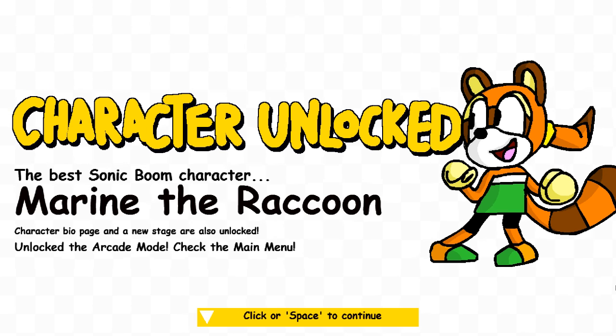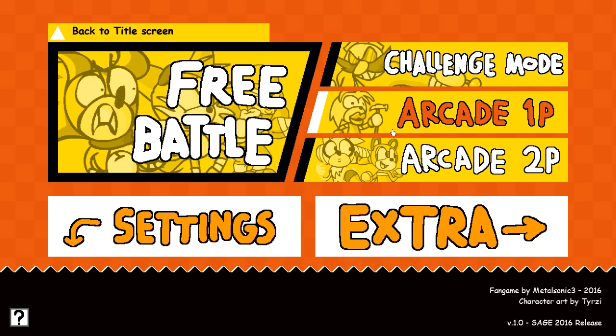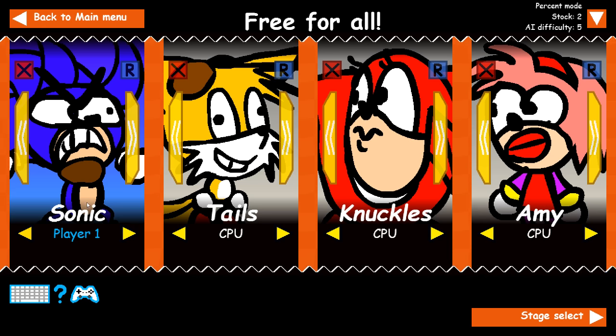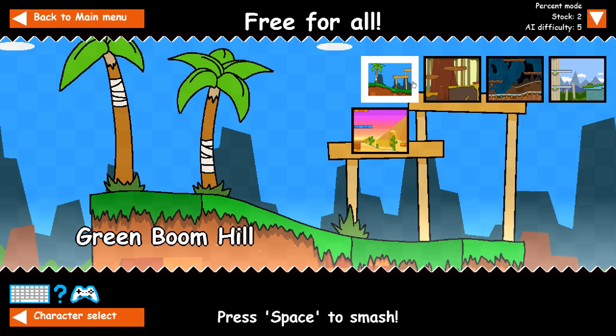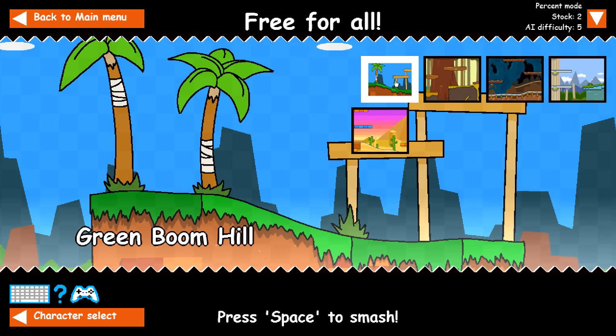Oh cool, there's an arcade one and two player. Let's go on to free battle — free for all. I'll just stick with Sonic and we're going to go against Tails and Knuckles. We've got Green Boom Hill, Fallen Forest, Minecart Cavern, Ancient Garden, and Desert Sundown. Let's just go with Green Boom Hill — something everyone's kind of familiar with.